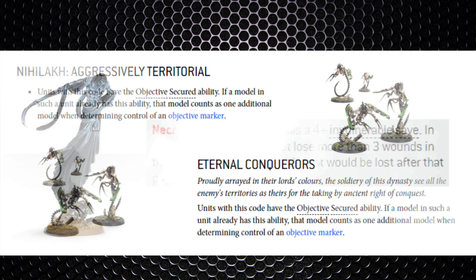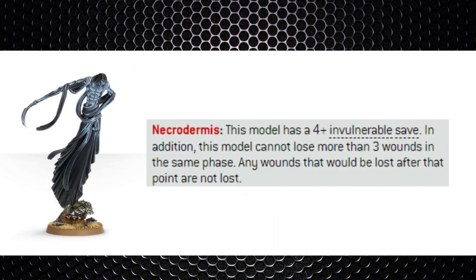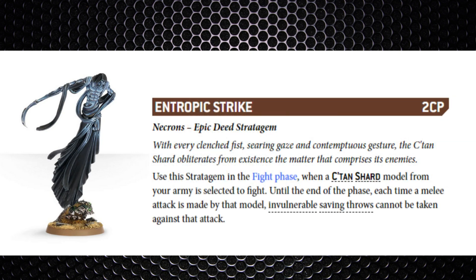Infiltrator Destroyers, providing they make the charge, should almost finish a unit of Grey Hunters, especially using Eternal Conquerors or the Nihilakh dynasty to aid while capturing primaries. C'tan Shards are probably our best unit at this stage — tons of damage output, and losing only three wounds per phase with the Necrodermis ability. This is actually better against Space Wolves in particular because they're not gearing towards a shooty army, aren't a psyker-heavy faction, and don't have great mortal wound output like Drukhari or Death Guard. They're banking on the fight phase — perfect for a C'tan Shard's survivability, only losing three wounds per fight phase.